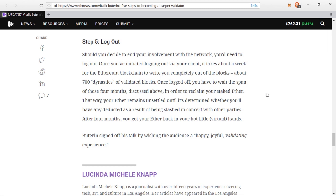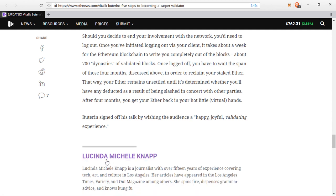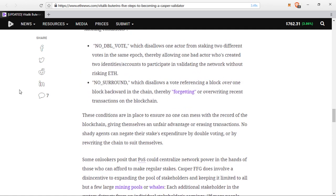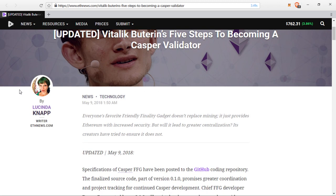I did not write this article — it was written by someone named Lucinda Michelle Knapp. I don't know her, but I thank her for writing it, because there was a lot of confusion about exactly what was going to happen with Casper and the future of the Ethereum community and the staking or mining process. For a very long time we had no proper clarification on exactly what would be happening with Ethereum — but now we do. I'm hoping that by the end of this year we finally have Casper running on the network, because it is going to be very interesting for people who are holding the Ethereum token.